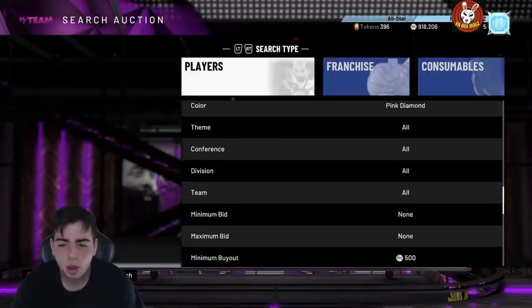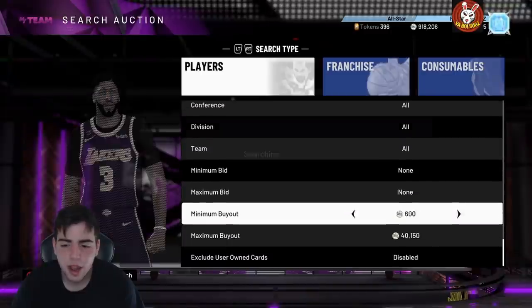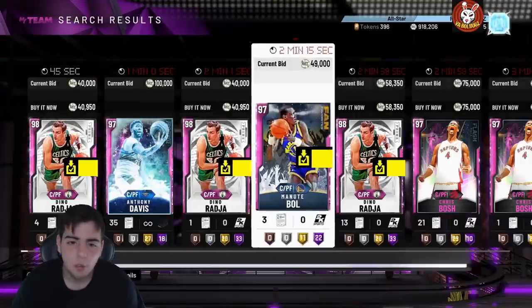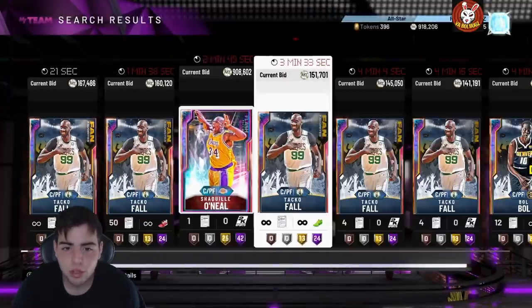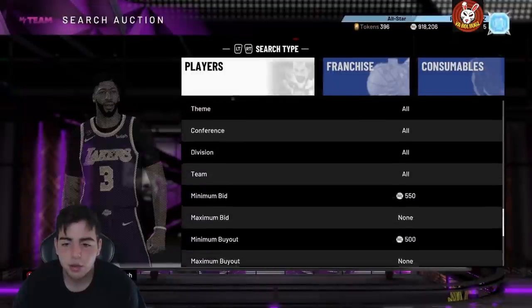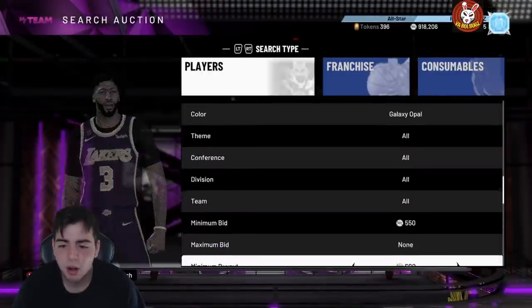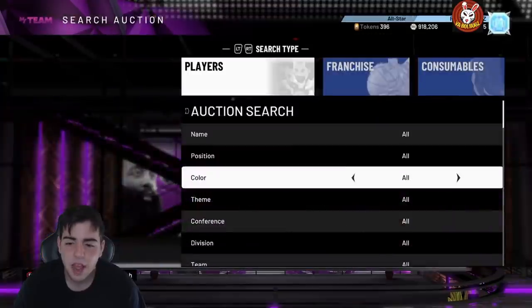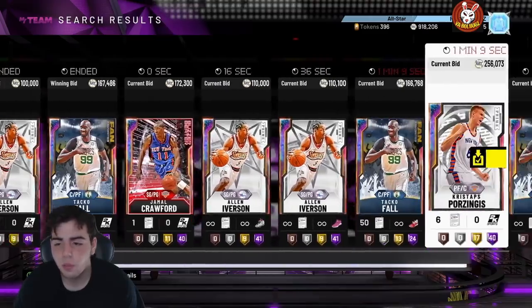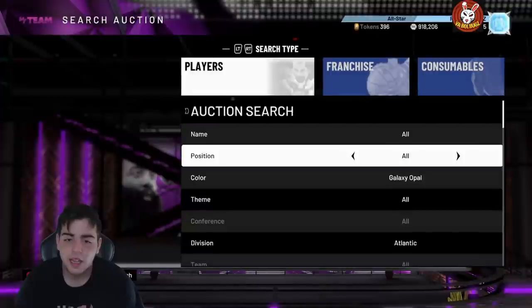The opal filters have been dead lately — I sat on a center opal filter for about an hour and didn't see anything. But if you do snipe on the center opal filter you could be set: snipe a Shaq and you're a millionaire, get Kareem and that's potentially 300K. The opal center filter is probably the best money-wise if you're patient. That's really all I've got for the video — stay tuned for more content, we're really close to 8K!